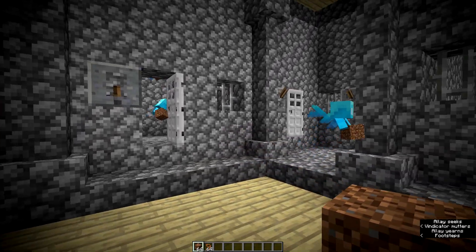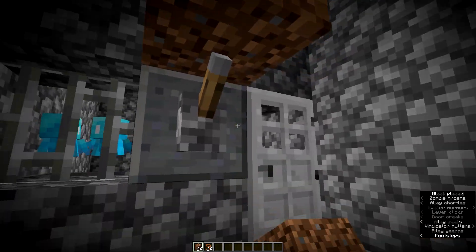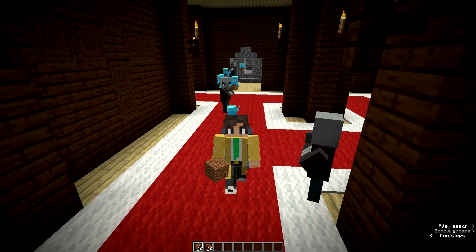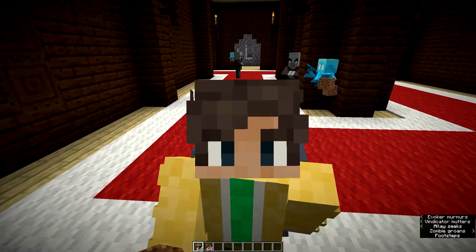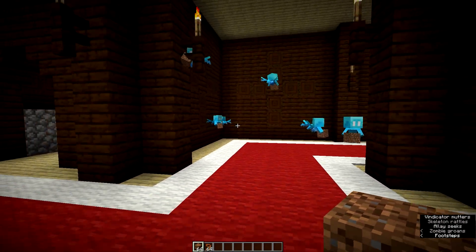Just do this to get them out of here, and repeat this for everyone, like this. And then if you leave now, they're all going to start following you. That's how you can get them out of the Woodland Mansion.